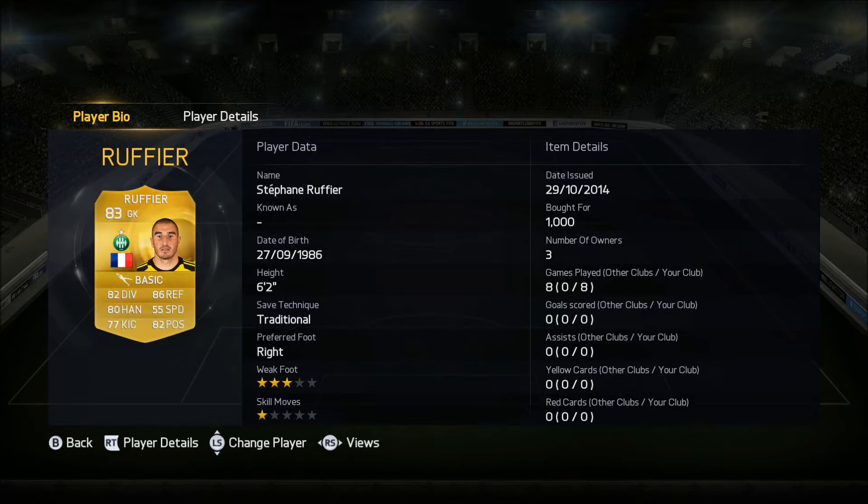In goal we have Stéphane Ruffier, 83 rated, plays for Saint-Étienne from France and he costs me 1,000 coins. In his eight games I didn't score or get any assists but he was a very solid keeper. He made some saves that were unthinkable of most goalkeepers. I would probably pay about 5-6k for him and he is a great player to link up with as well.